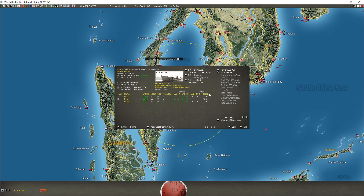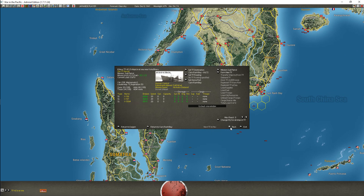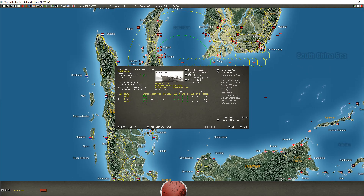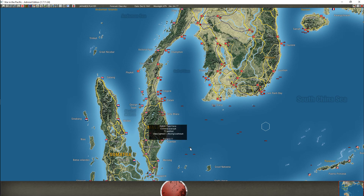Their home port will be Saigon - or not. What size is this port over here? Two. Five - five's pretty good. Task force destination: I'd like to try and send them to Singapore. I want to try and intercept anything that leaves Singapore, and especially if I could intercept the Prince of Wales, that'd be fantastic.